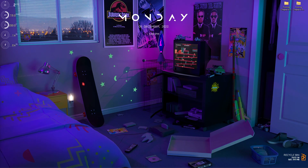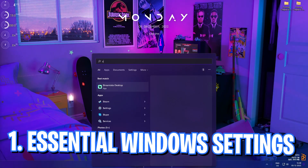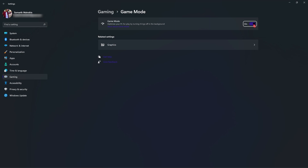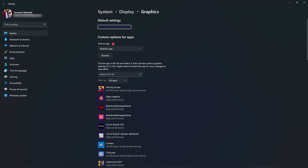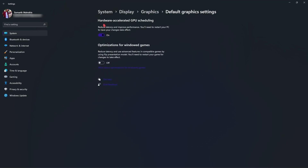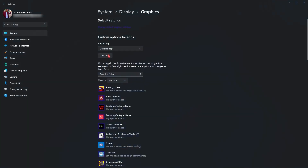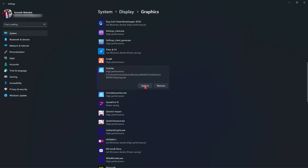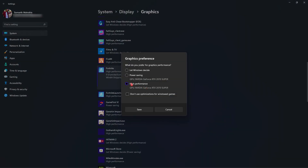First things first are the essential Windows settings. Open up your settings and search for Game Mode. Make sure that Game Mode is turned on — this will turn off applications running in the background and allow your PC to perform much faster. Right under that, go to the related settings, then Graphics, then Default Settings, and make sure Hardware Accelerated GPU Scheduling is turned on. Go back to Graphics, click Browse, and go to the install location of Fortnite.